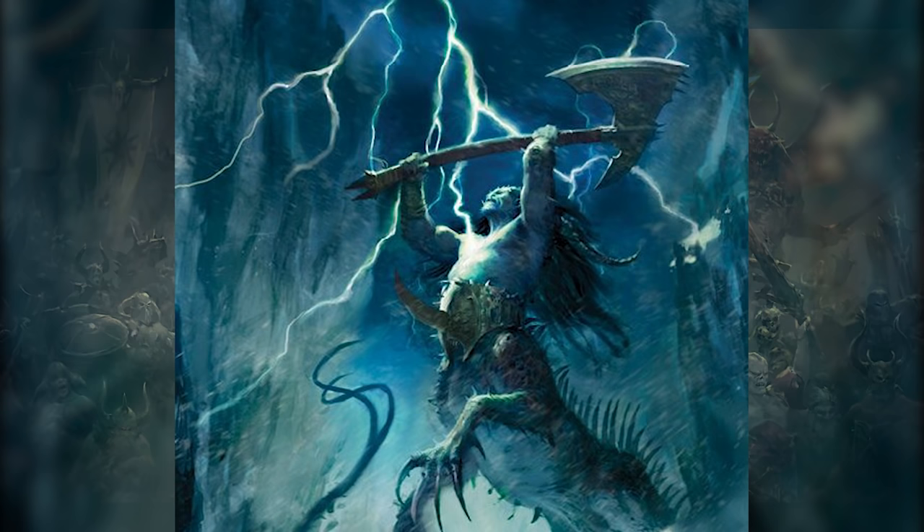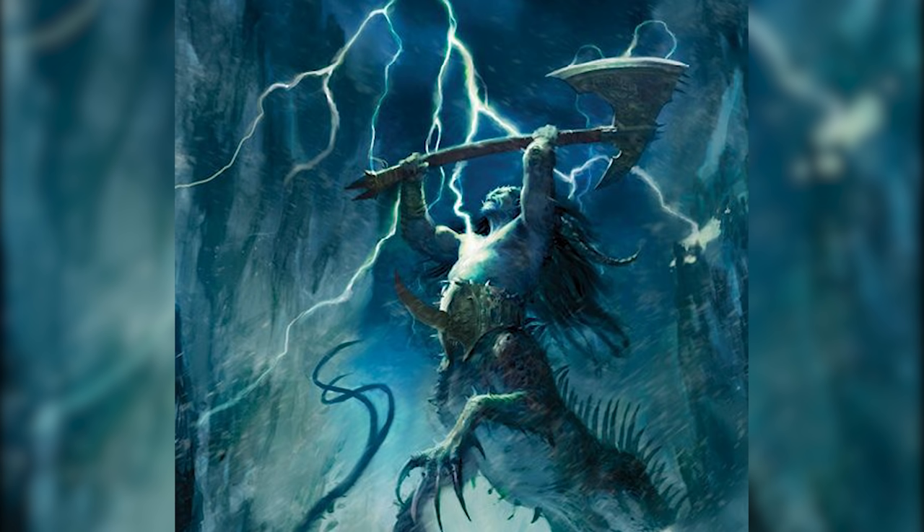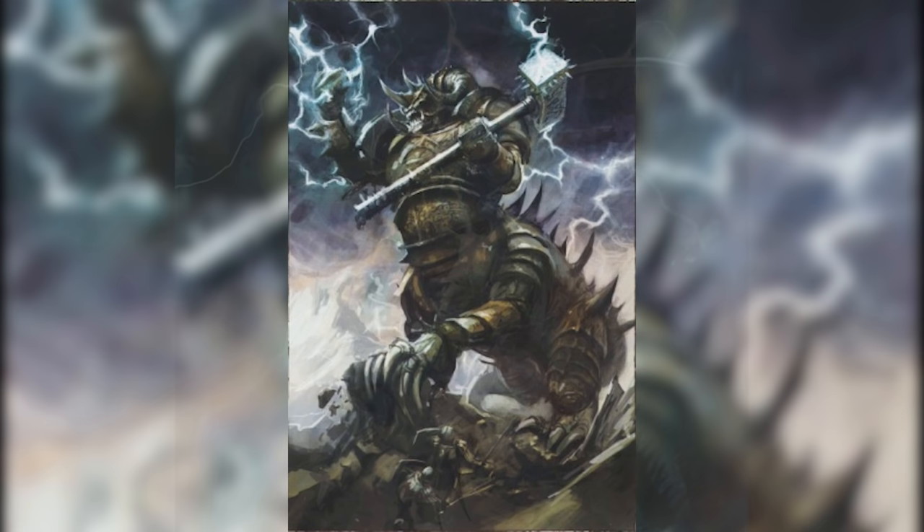Kolek Suneater, firstborn of Krakenrock the Black. Kolek was there when the Dragon Ogre race sold their very souls to the Dark Gods. Every eight generations he awakens from his slumber to wreak havoc on the Warhammer Fantasy world. So powerful is this being that he is known to tower over walls and crush them as if they were paper. This is a being of pure destruction, and many times have the people of Kislev felt the unbridled fury of Kolek Suneater.